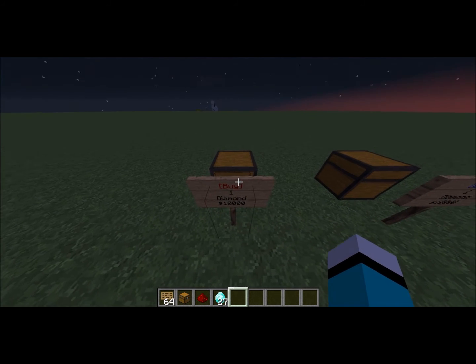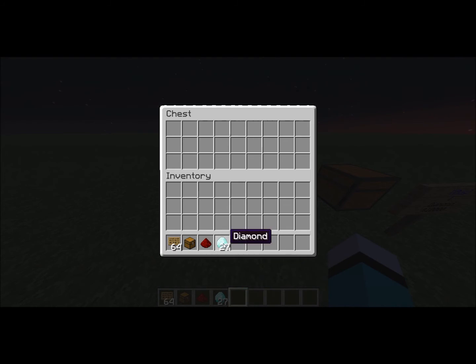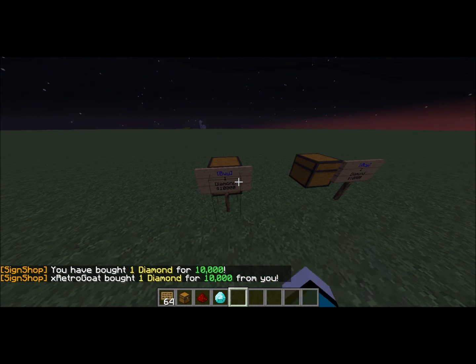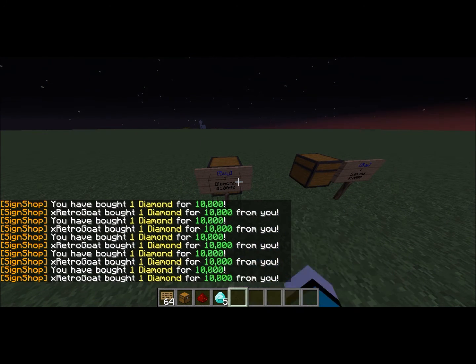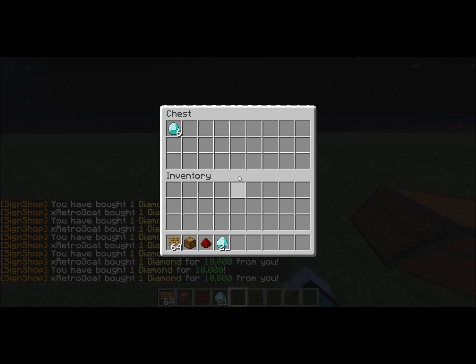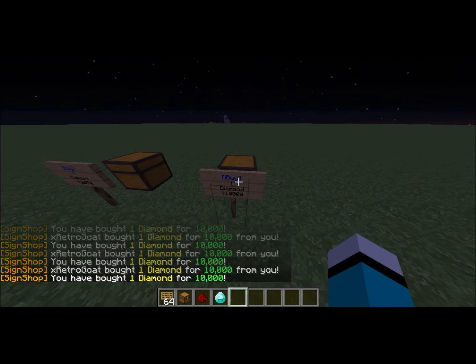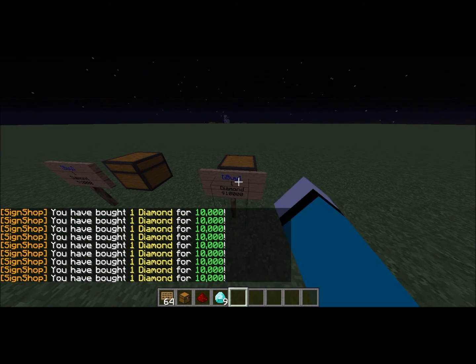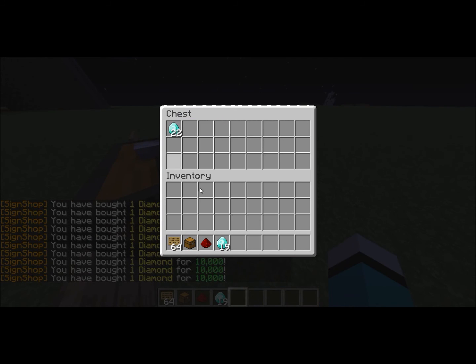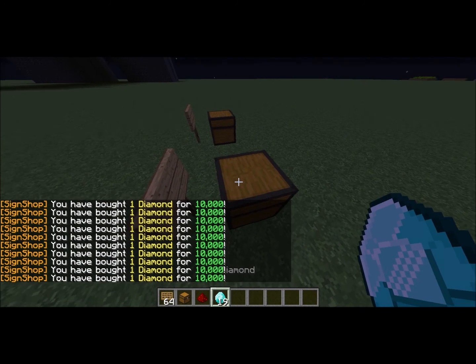If you want to change the quantity, you could also just put that amount in the chest. As I said, if I put 27 in there and right-click — as you see it goes down. But that's because it's infinite. Oh well, I guess it's because I already registered the shop as one, but that doesn't really matter.